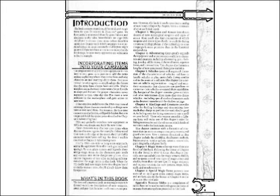Incorporating items into your campaign. The simplest way to add the new equipment in this book to your game is to just do it. Add the items without explaining where they came from and why characters are just learning about them. Everyone around the table agrees to simply adopt the fiction that the items have always been available. Maybe mundane and alchemical items were always for sale in shops and bazaars the player characters never happened to visit. One day the player characters meet a new merchant in the marketplace and gain access to new items.